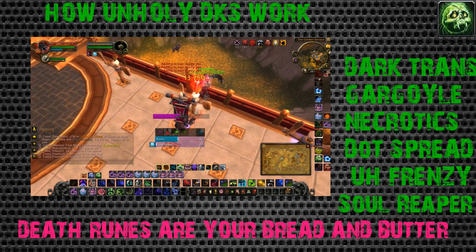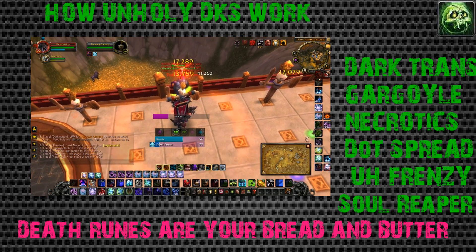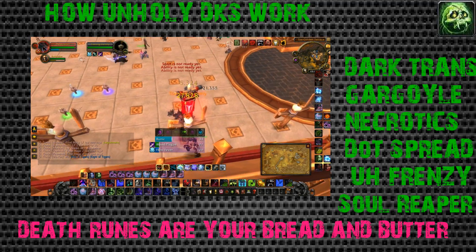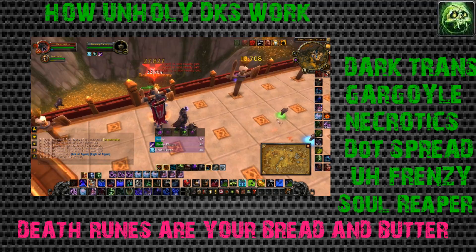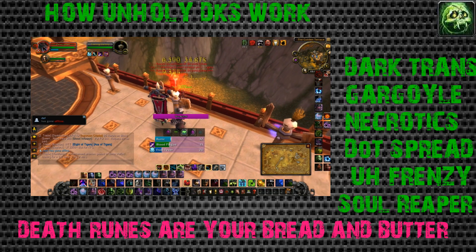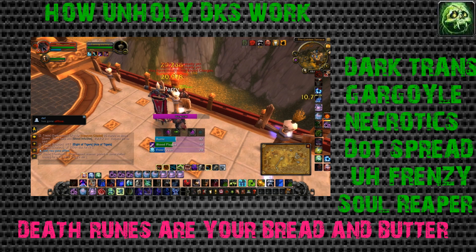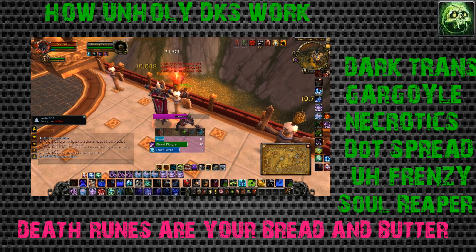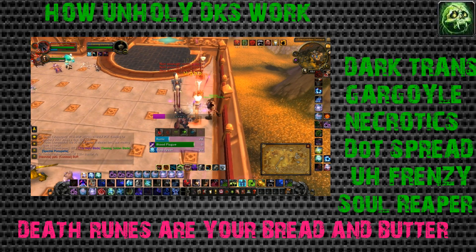Dot spread is where a lot of your big abilities in Unholy come from. This is where all your damage is - by spreading dots to all members of the raid, you're going to get a high amount of damage. This is mainly what you need to do in RBGs. Unholy Frenzy gives you 20% increased haste for about 30 seconds and you can put it on any team member.